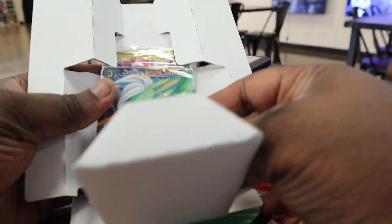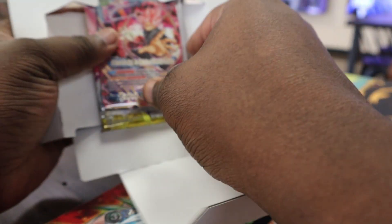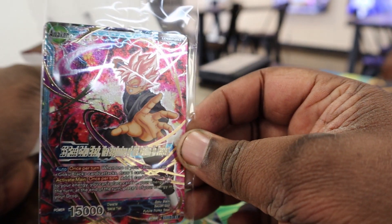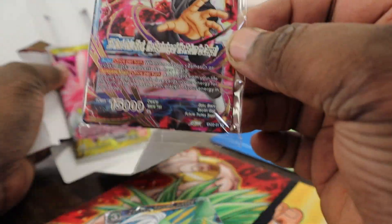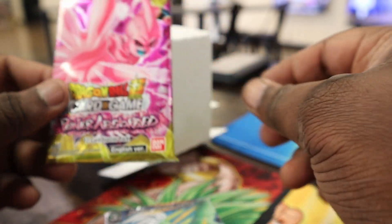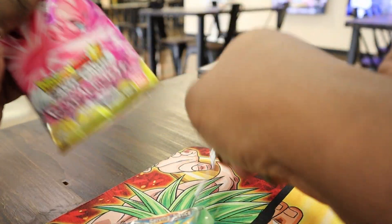Right here we got the actual deck, and then we got the foil card — I got the foil leader. Let's go! I think it's the gold stamp one, yeah — well this whole thing is gold, I could be wrong but we'll check it out. And we got the Power Sword pack, let's open up the Power Sword pack real quick and see what we get.